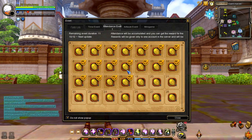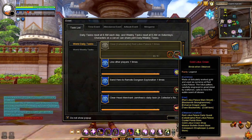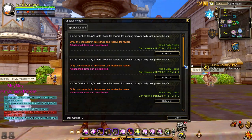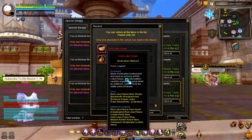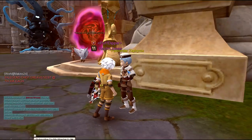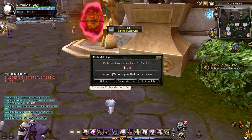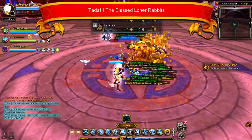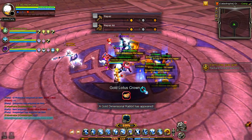The fourth source of Gold Lotus Crown is by clearing the Catastrophe of Red Lotus Palace World Daily Task. You will get 3 Gold Lotus Crowns after clearing the Catastrophe of Red Lotus Palace. To enter, go and talk to Pathfinder Zephros and queue for a party. At the end of the run, you can get a certain amount of Gold Lotus Crowns ranging from 4 up to 100.